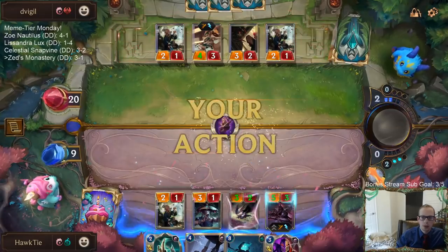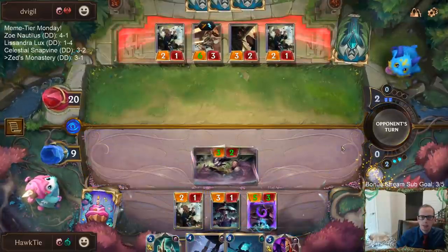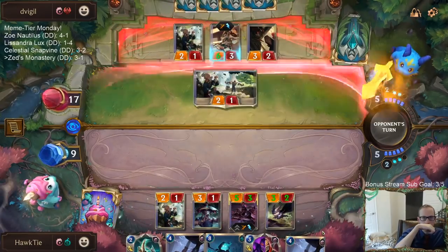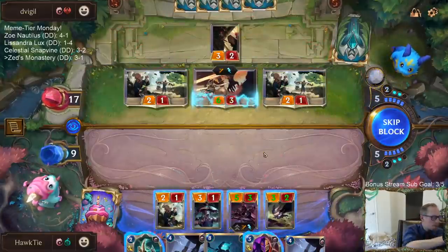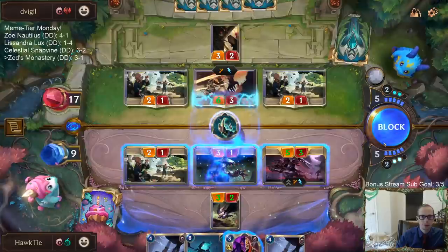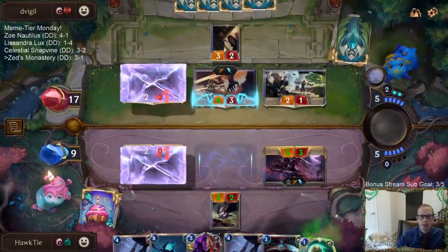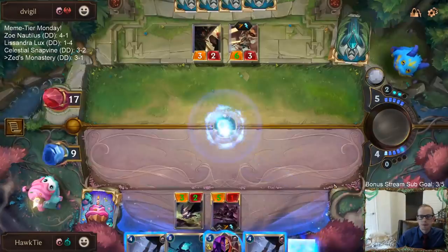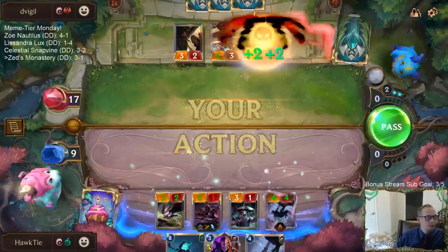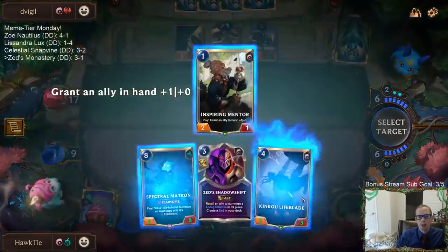Considering playing the worst Zed — keeping the better Zed with the Retreat in hand — to get a Guile out of their hand. I wonder what card that Mentor just targeted. What card did that Inspiring Mentor just target? I wonder if you can make a Retreat Return Watcher deck.